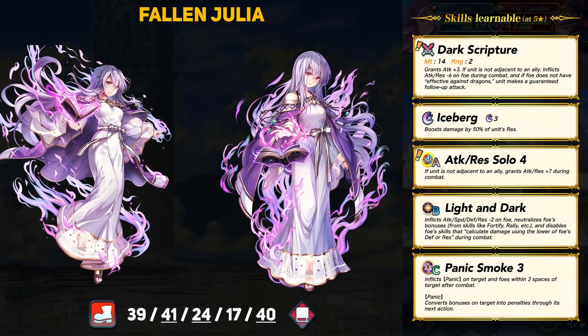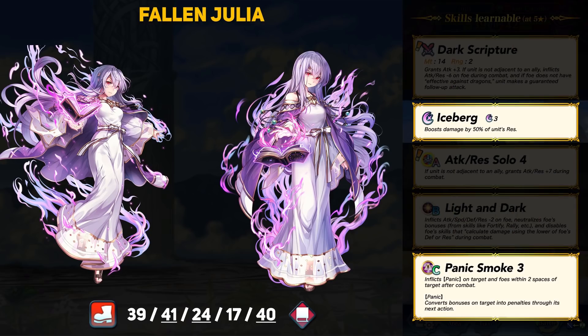Our third unit is another scary mage. Fallen Julia is a Red Infantry Mage, and if you liked her legendary alt, you're going to like this one. She has 39 HP, 41 attack, 24 speed, 17 defense, and 40 resistance. Julia comes with 3 super boons in attack, speed, and resistance, so pick your poison. With 41 base attack, Julia ties for highest attack for any mage, with Cyria and Lysithea — 3 red mage nukers, all very scary. With 40 base resistance, that's highest for any infantry unit, and only behind Nagi and Winter Fae. For old skills, Julia has Iceberg, which is already dealing 20 damage.